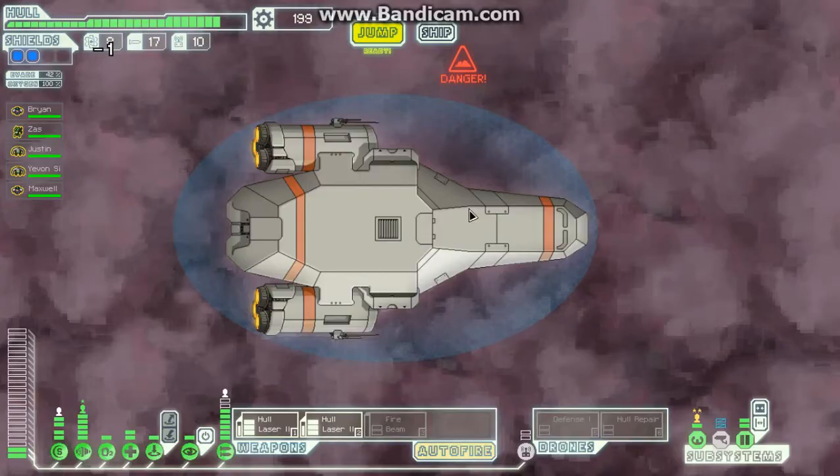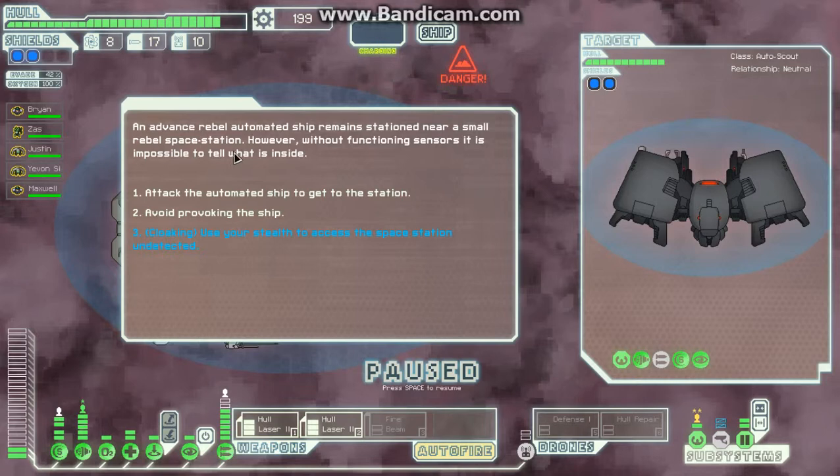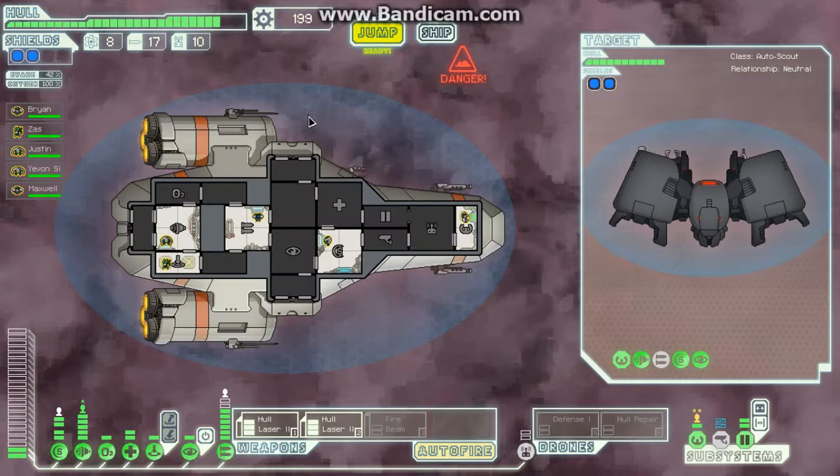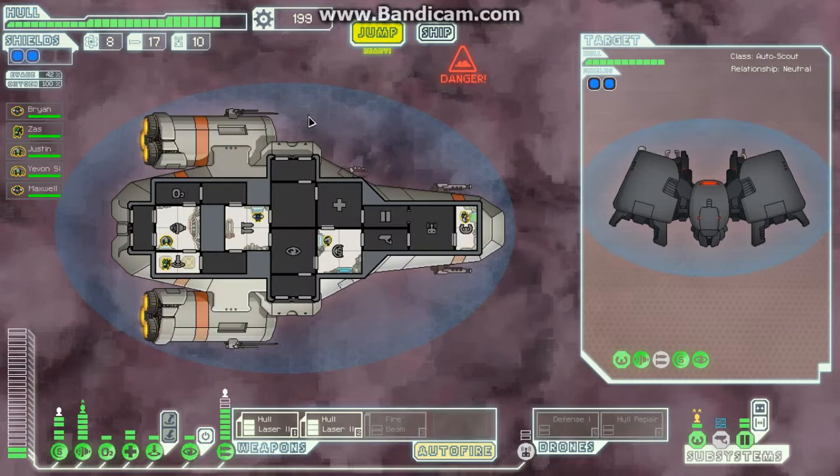Let's continue exploration of this Nebula. An advanced rebel automated ship remains stationed near a small rebel space station. However, without functioning sensors it is impossible to tell what is inside. Let's sneakily access it. Station was either abandoned or stripped clean — it seems to have lain unused for quite some time. You find nothing useful. We would have got scrap if we blew it up.